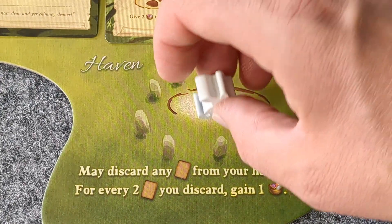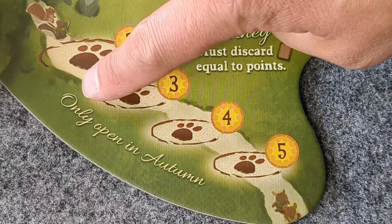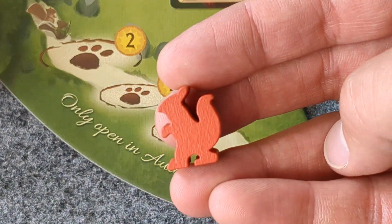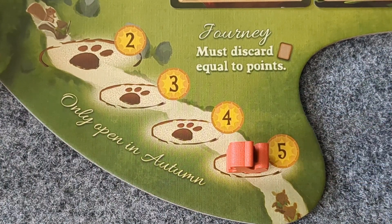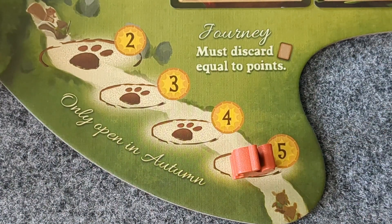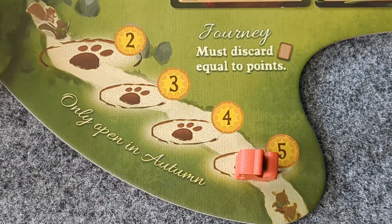As for the locations at the bottom of the game board, first we have the haven. When you place your worker here, you may discard any number of cards from your hand, and for every two cards discarded, you can gain one of any resource. Finally, we come to the spot only open in autumn — the journey location. Place your worker there, discard the number of cards indicated, and at the end of the game, that worker is worth that amount of points. Note that journey locations are permanent, meaning every worker there can no longer be used for the remainder of the game.